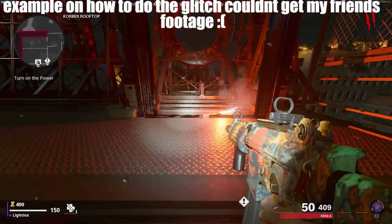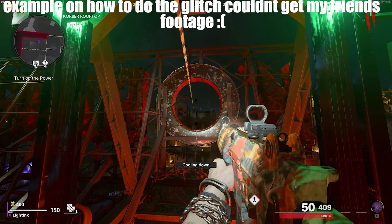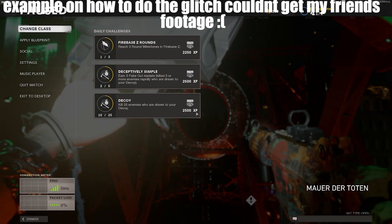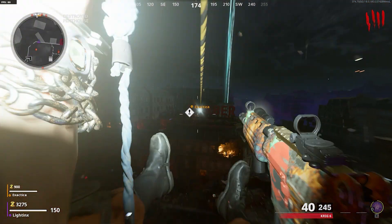Once you've done that, tell your friend to make his way over to the Corvo rooftop. He just wants to hop on the zipline, and right when he goes on the zipline, he wants to pause the game.